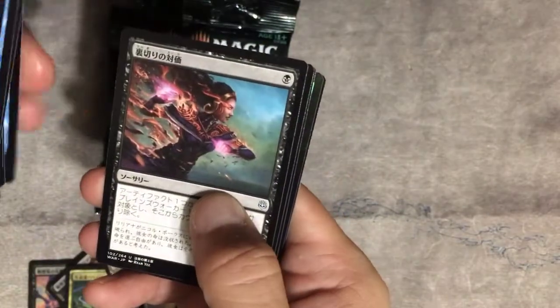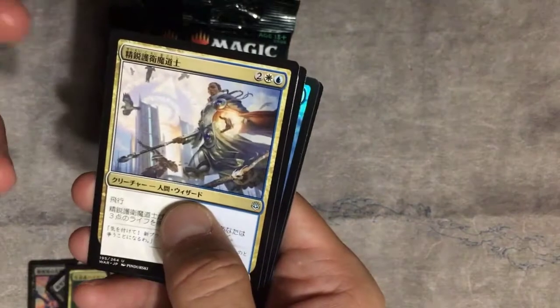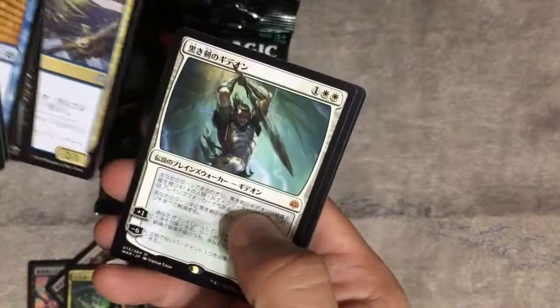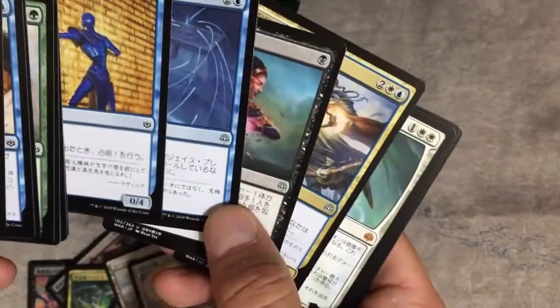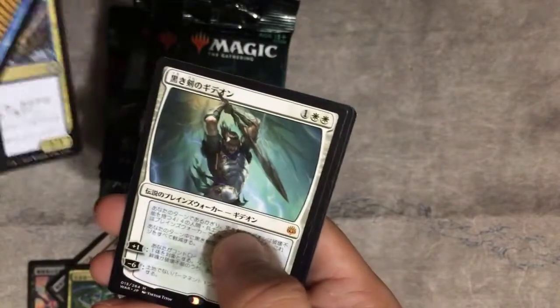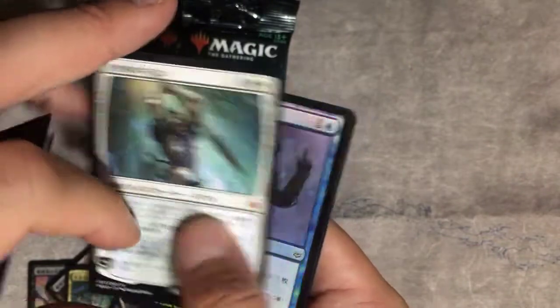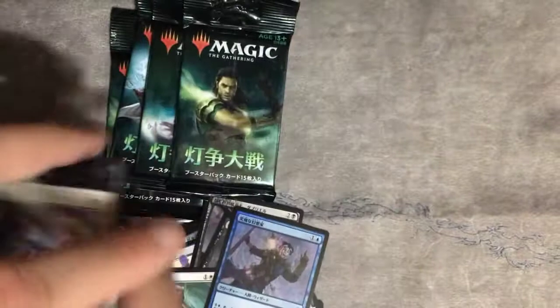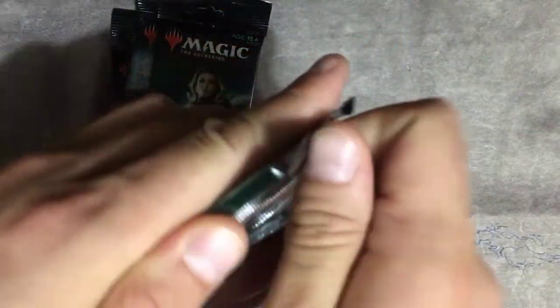Foil. And there's a planeswalker — oh, hmm, weird. Okay, so it takes the mythic slot, the rare slot, and the planeswalker slot. Gideon — regular art Gideon. And a foil creepy guy. He's got an idea, and I don't want any part of it.